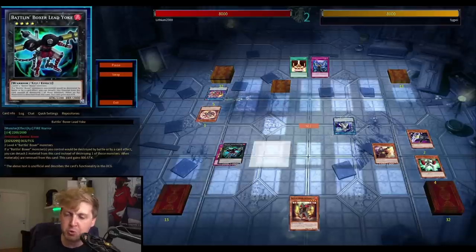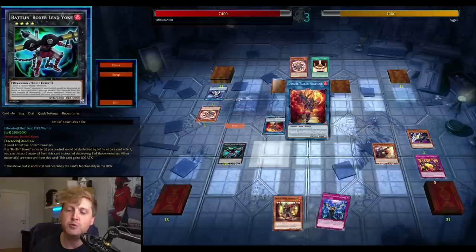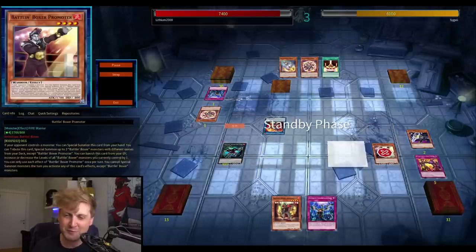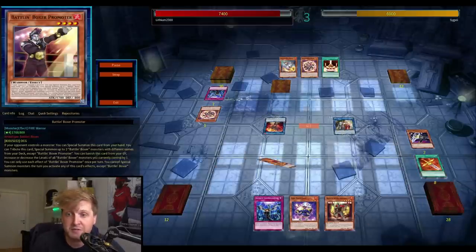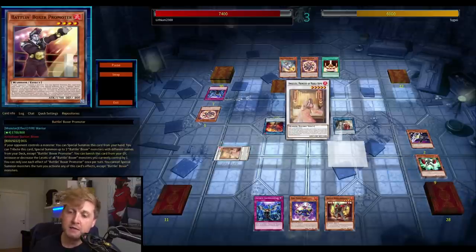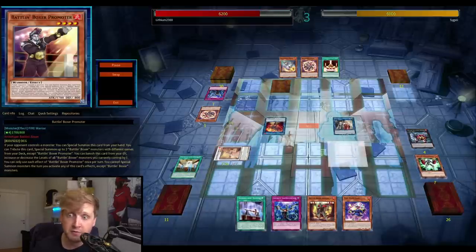I also have a follow-up play for next turn with the Breed Dragon for the archetype. Heat Soul hits the field, another draw. Lead Yoke's protection also gives an extra attack boost. I was faced with the dilemma of what to do, but Promoter gets Imperm'd, which makes things easier. I go for the Isolda line — we know the set is the ROTA for Isolda. There's no hand trap, so I go for the full Isolda line.